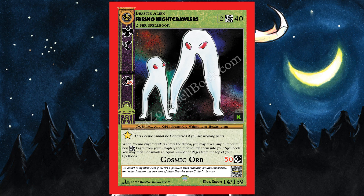One of the meme cards — it says this beastie cannot be contracted if you are wearing pants, so you have to have no pants on to play it. You can argue with your group about what counts as pants. It also says when Fresno Nightcrawlers enters the arena, you may reveal any number of non-cosmic pages from your hand and shuffle them into your deck, then draw an equal number of cards. Its Cosmic Orb attack does 50 damage with bonus damage to dark-type beasties.